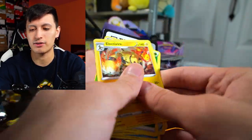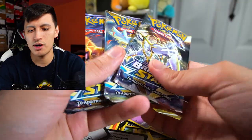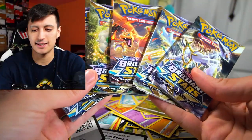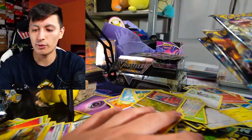Electivire. All right — we have six more booster packs left, and I see some Charizard pack art and some Arceus pack art. Hopefully we can get some heat. Look at this — this thing is loaded with cards. Booster boxes do get messy on my table.